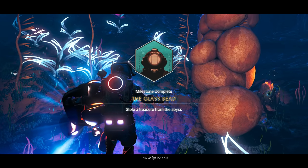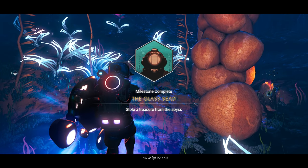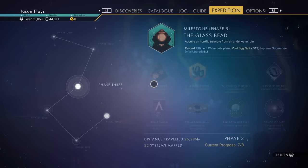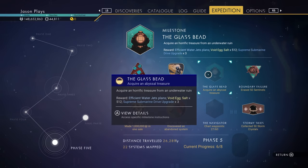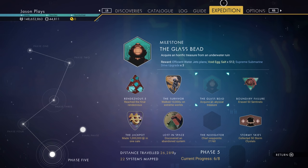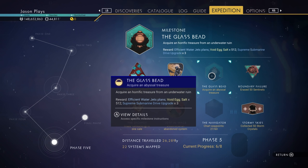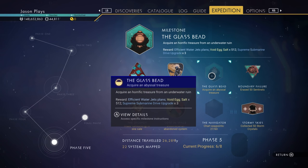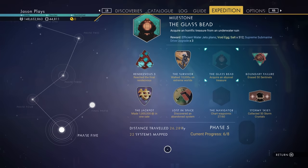Welcome back to No Man's Sky everyone, Jason here. In today's video I'm going to show you how to get the Glass Bead milestone. If you're in Expedition mode, you can do a whole bunch of different stuff. The goal of the Glass Bead milestone is to acquire an abyssal treasure — usually these are underwater. A lot of people mention getting it from random encounters in space or buried treasure, but that's a random occurrence and we can't count on that. This guide will show you the easiest guaranteed way to get it.